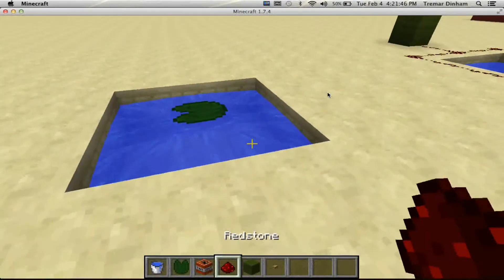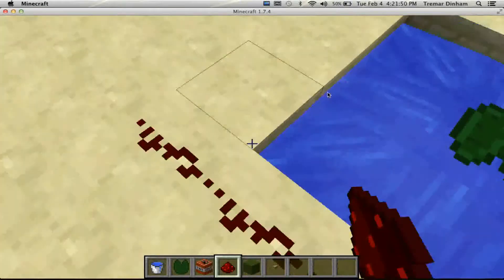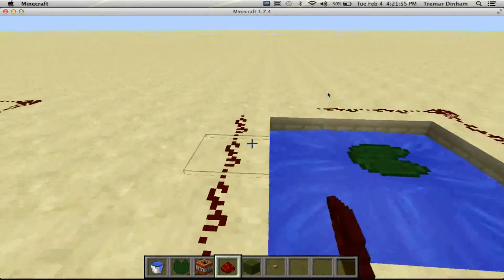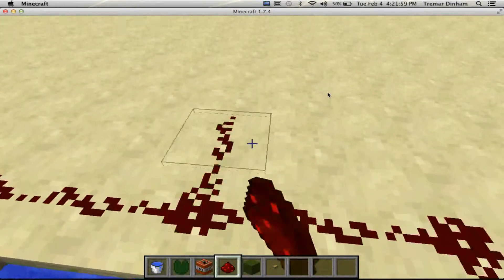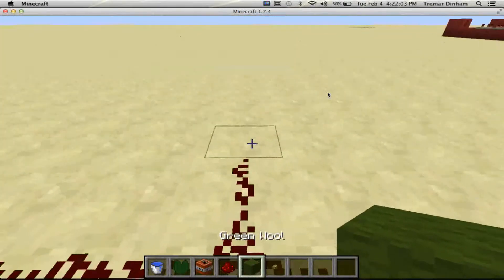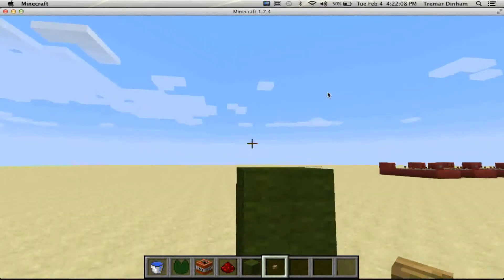And then you just want to take redstone and place it all around the square, because this is the redstone that activates the TNT. And then in the middle again, just do it like that. Then you need just a random building block — I just chose green wool — and a button or a lever. I recommend buttons.